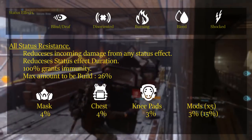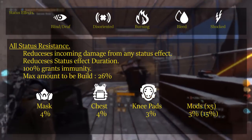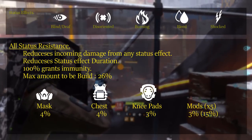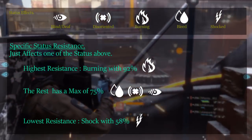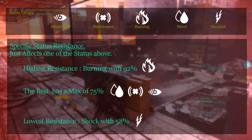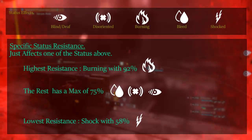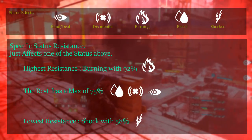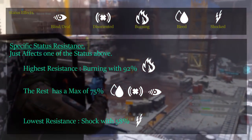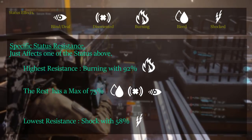All status resistance determines how long you are affected and damaged by any status effect, and with 100% you would be immune. However, you can only go up to 26% with this stat at the moment. Next, there is specific status resistance which behaves the same as all status resistance but just for a specific status. These stats are mainly found on knee pads, with some rolling on backpack and mask. The maximum varies per type — the highest is burn resistance at up to 92%, the lowest is shock resistance at only 58%, and the other specific ones cap at 75%.